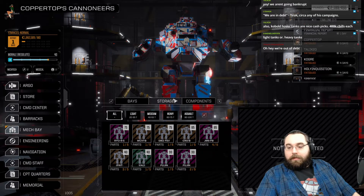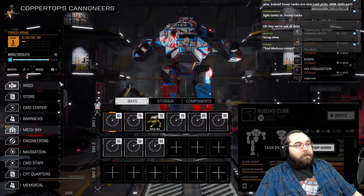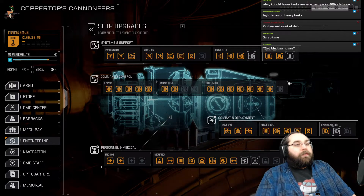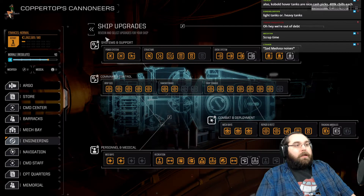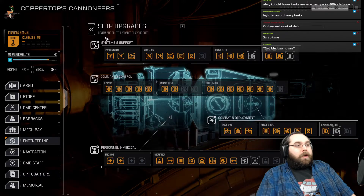We have a little bit of money. Light tanks or heavy tanks — wait, what? Cobalt hover tanks are nice cash picks for 1,000 C-bills — nice. We will manage to survive the end of the month, barely, but we will be there. We're not doing anything for the engineer. We're sitting at Gamma Pod which is 1.5 million stables. The High Boost is also 1.1 million stables. In order to get storage space I need Gamma Pod, and Gamma Pod is free, so I technically do not need the High G Burn Drive upgrade.